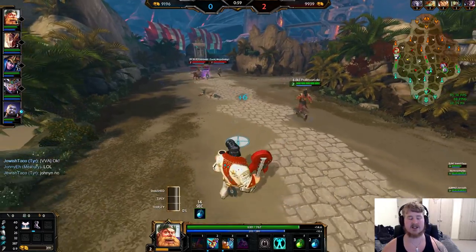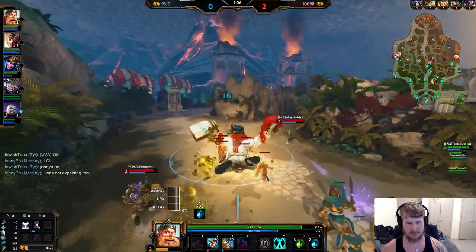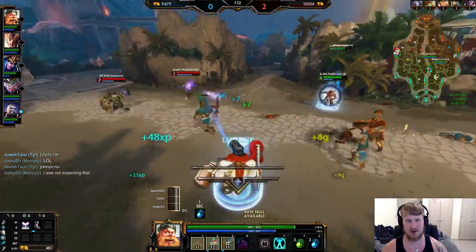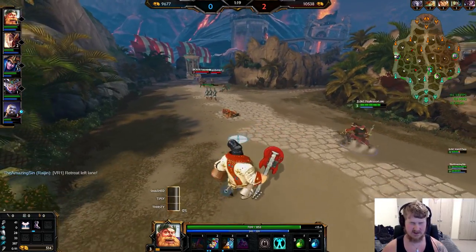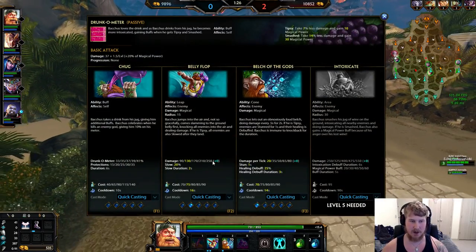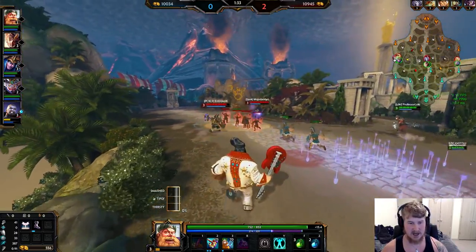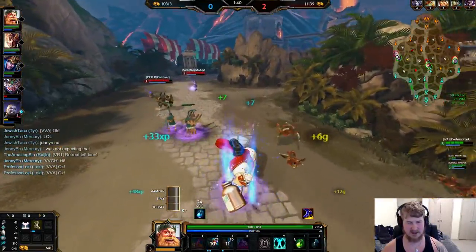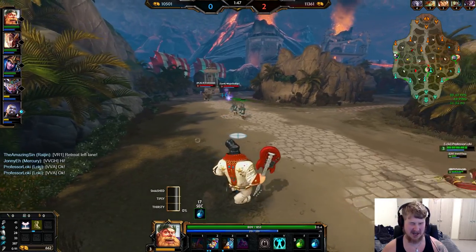The level order on Bacchus: get Flop first, then the Burp to help group up the wave. At level three you have an option to either get your Chug or another point in Flop. I prefer Flop here — it helps save mana until level four. You do lose a little aggression without the stun on Chug, but you get bonus damage on the Flop. Once we get our Chug we'll work on keeping ourselves smashed.